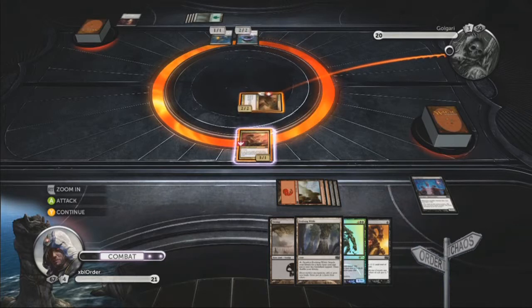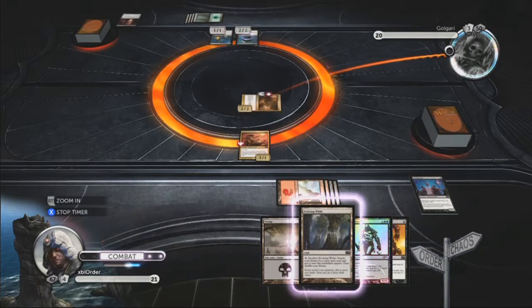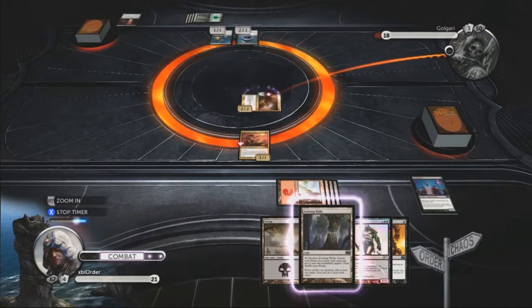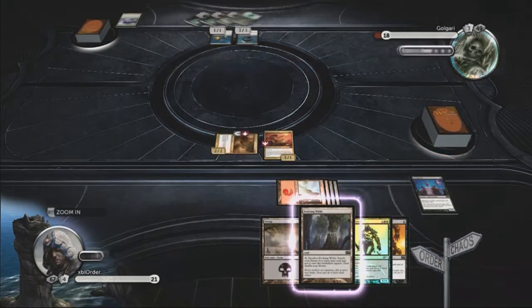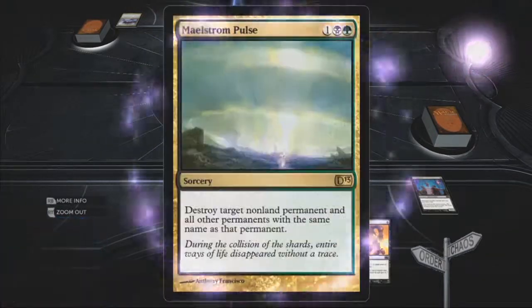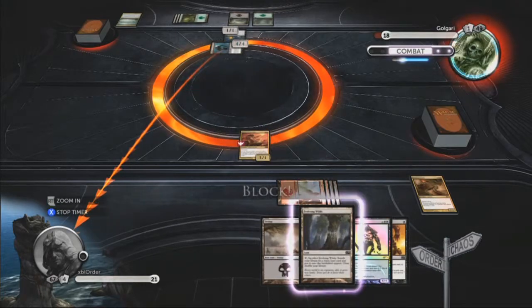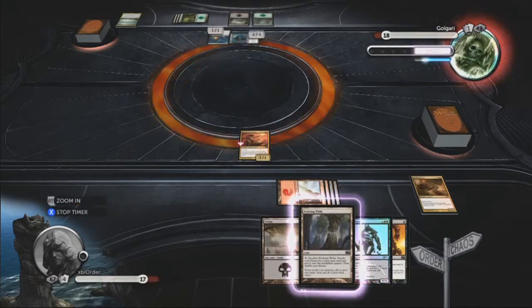And also the red deck — the first red deck where you can bring back your creatures back to life. It's big on flying. It's another good one to use because of all the spells; you can destroy their creatures rather efficiently with it as well. And then if you discard the cards you can get them back into your hand anyway — the creatures, I mean. Enjoy the video.